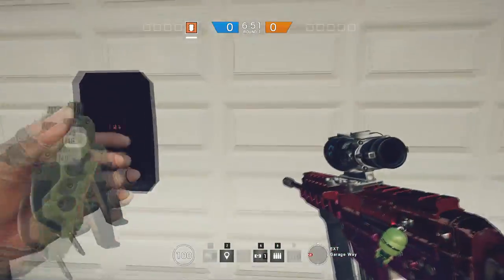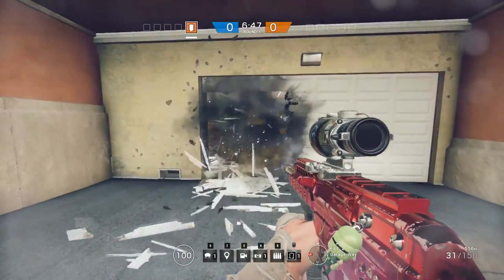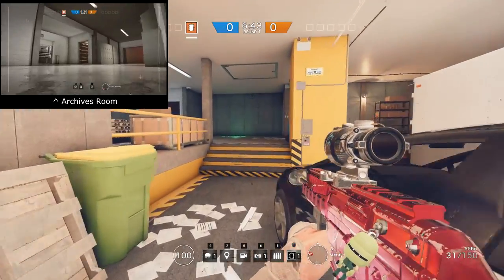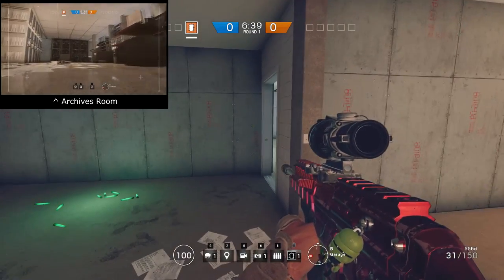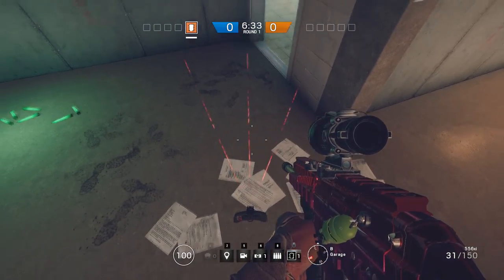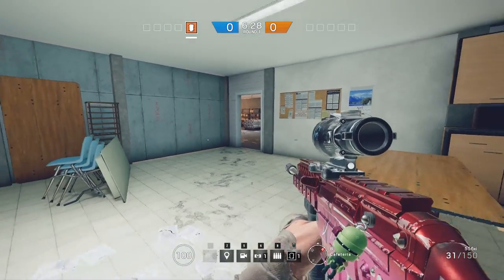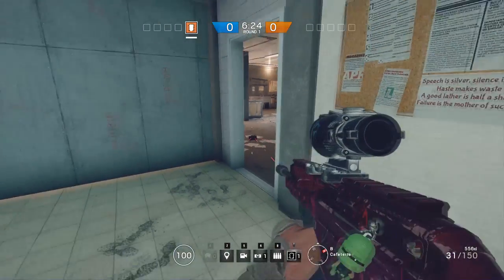First of all, I would like to show you what makes a bad placement. Just the other day we were attacking archives room in Consulate — we entered from garage, and I had a teammate who put a claymore somewhere here. So what's wrong with this placement? Number one, it's too obvious. If we try to look from the defender's perspective, you can easily see the red laser and the claymore itself, making it really easy to shoot at.